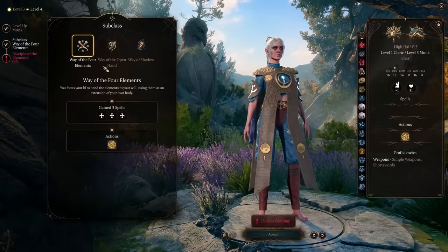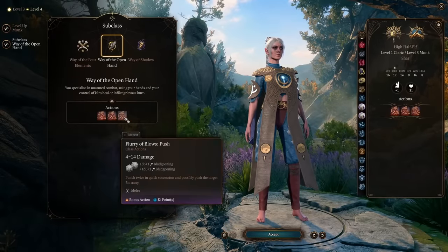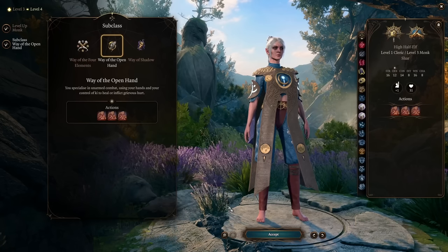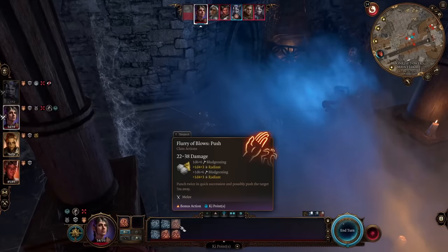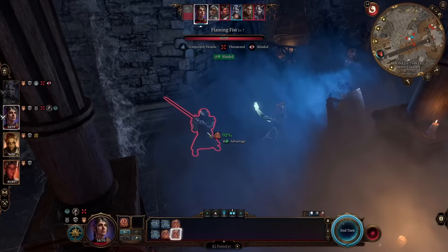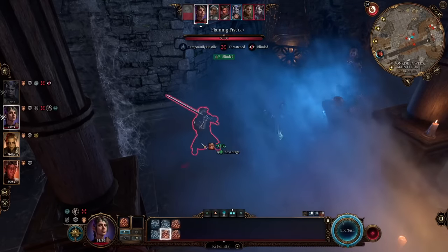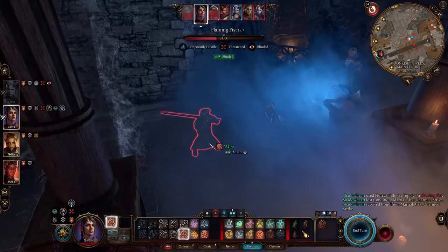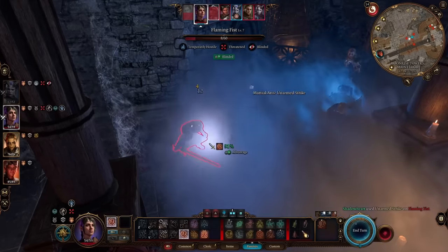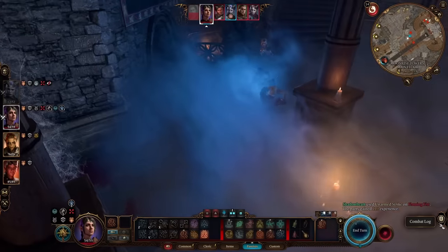At level 4, that puts you at Monk level 3, where you choose your subclass — pick Way of the Open Hand. At this point you can drop using a weapon, but do not drop the shield and do not drop the heavy armor. The only thing you lose from heavy armor as a monk is a little bit of extra move speed you won't notice missing. What you will notice is a really high armor class, letting you run around slapping enemies with your bare fist while nothing can hit you.